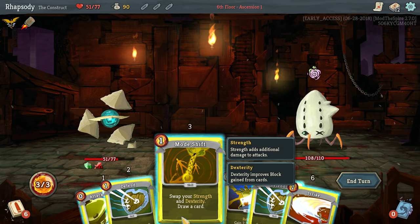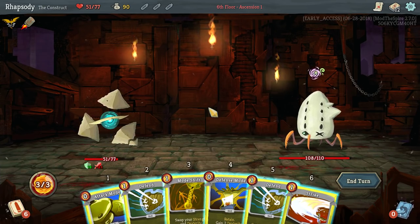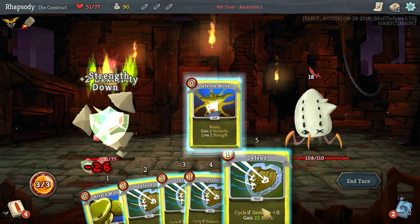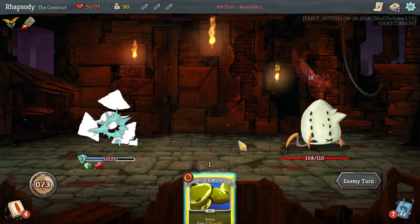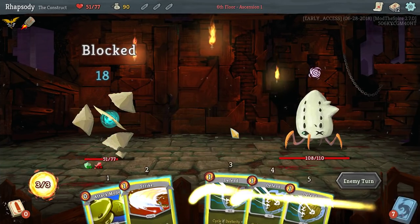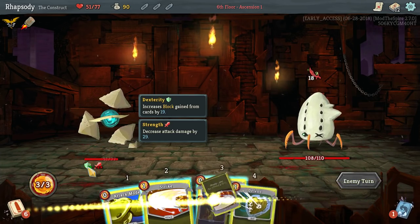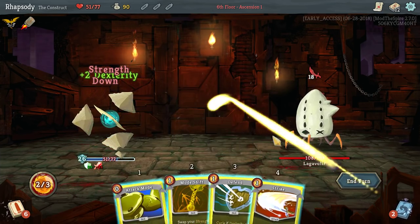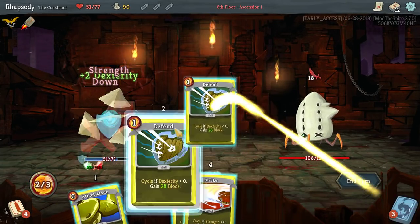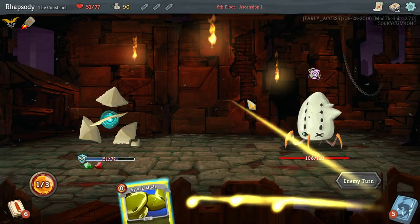Swap your strength and dex — so I'll have 15 strength, negative 21 things. There we go, perfect amount of block. Defense mode — we can defend with a single defend at this point. It's excellent. This number effectively needs to be just shy of the enemy's entire HP pool. 23. Oh God, this is going to take ages.